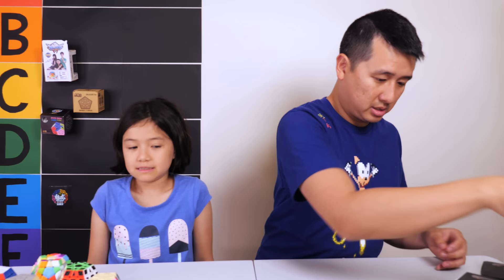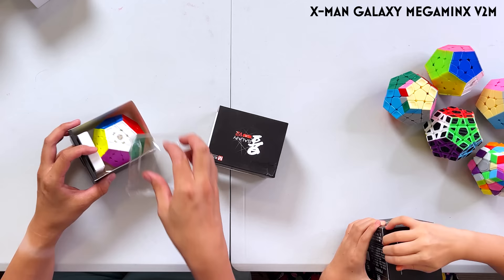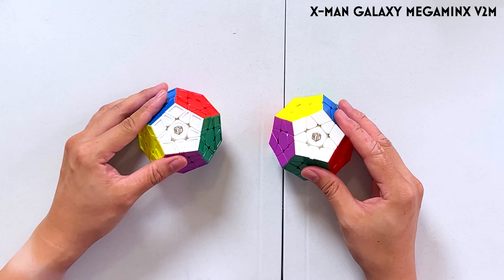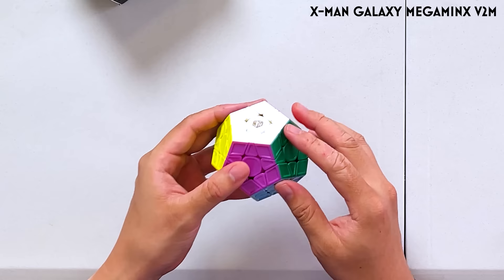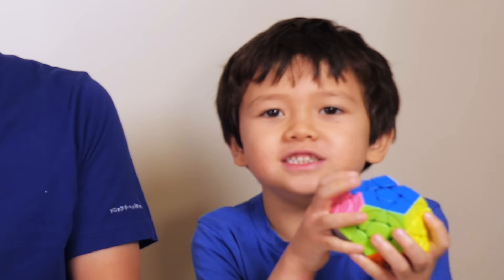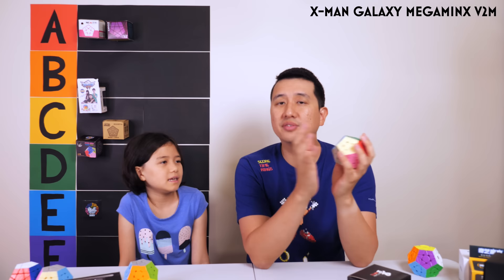Let's do some of the Galaxy Megaminxes. This is the Galaxy V2M — it's been around for a long time and people have even broken records with it. We've got two of the same one, both magnetic. One is stickerless with ridges, and one is stickered — it's actually slightly concave, which is quite interesting. The one with ridges is okay but not great. The concave Megaminx is quite unusual. I used to think I really liked Megaminxes with ridges, but I'm finding these smoother ones quite good.